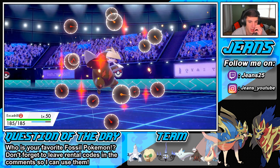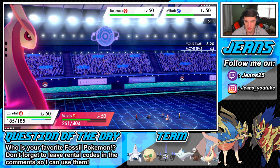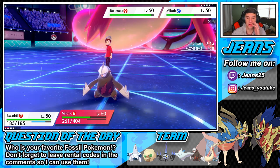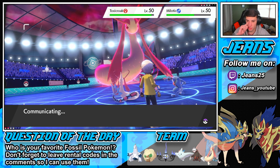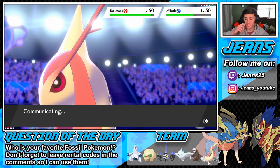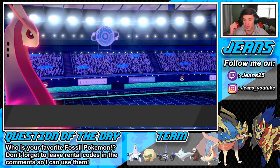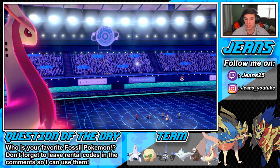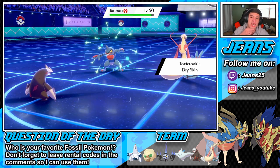Toxicroak is annoying — do we just dump on it? Mold Breaker, yes sir. Gotta Protect. We're going to Protect Excadrill and go for a Geyser on the Toxicroak. Milotic is probably going to Recover up. We are plus one on special attack. If we Protect, Excadrill can outspeed next turn and get a High Horsepower off. Here we go — Protect. Fake Out comes as predicted. Milotic doubles in — big play by me. Big protect! Max Geyser flies through!